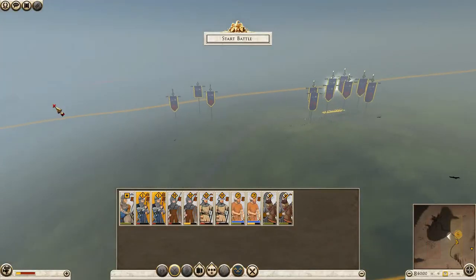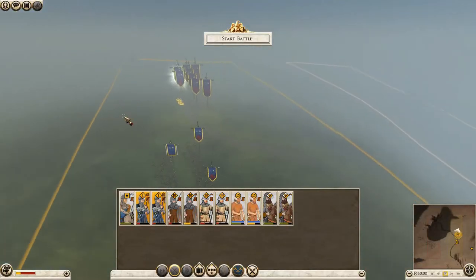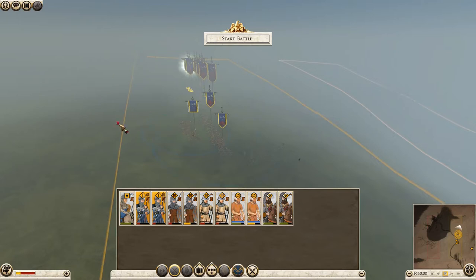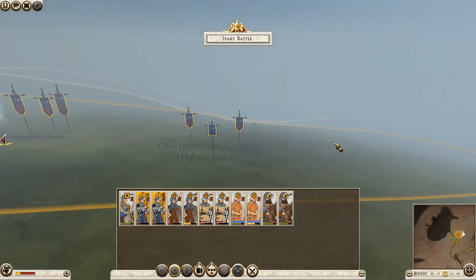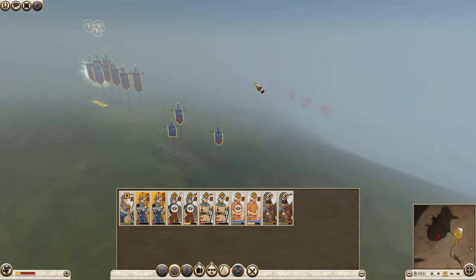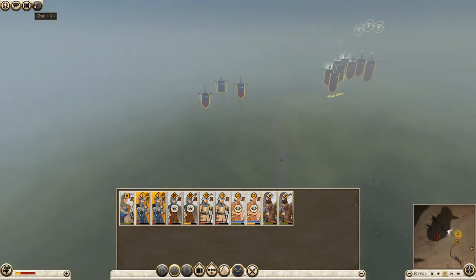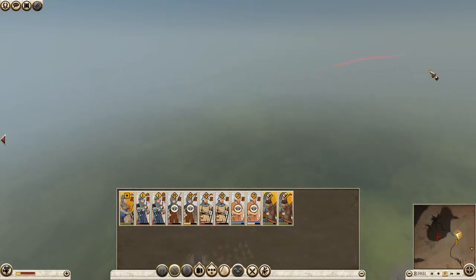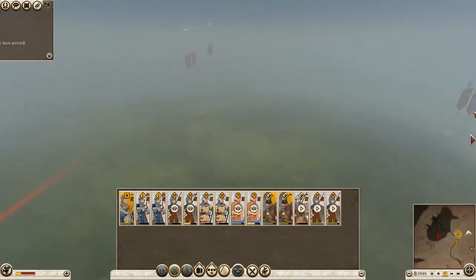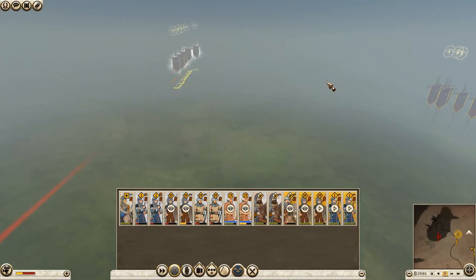Alright, we're back on the battlefield. I've decided to set up quite near the back of my deployment area because the enemy reinforcements are coming on behind us. I'm hoping that since they have no cavalry, we will be able to use our cavalry to outmaneuver and destroy their weaker troops even if they have the numbers — we have the quality and the maneuverability.